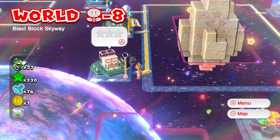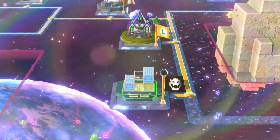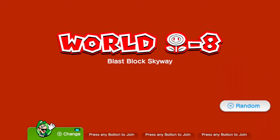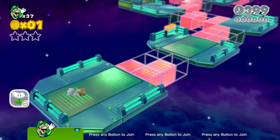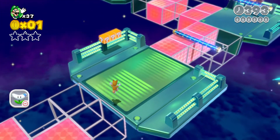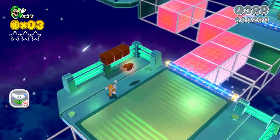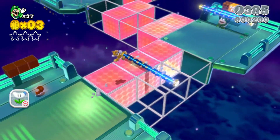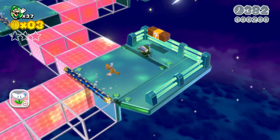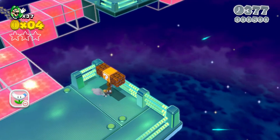We went a little bit out of order, so we're going to be starting off with Flower Dash 8: Blast Block Skyway. As you can tell by the little preview, you can see the return of these blocks, except they're much faster. And wow, that's convenient — probably so you can float while you're waiting, you know what I mean?